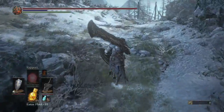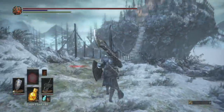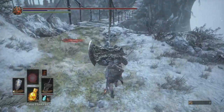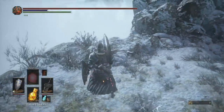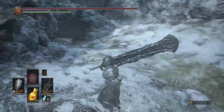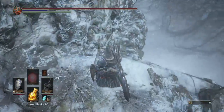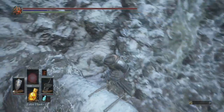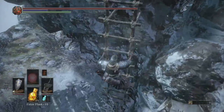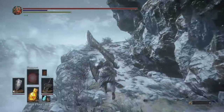In the last episode we had crossed this bridge and went down the ladder on the far side to the Depths of the Painting, and then we got a twinkling titanite slab by climbing a ladder up on this side of the cliff. This time we're going to go over here and down this ladder.